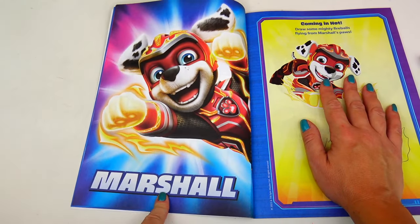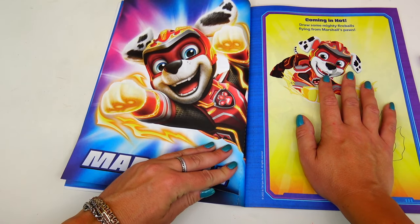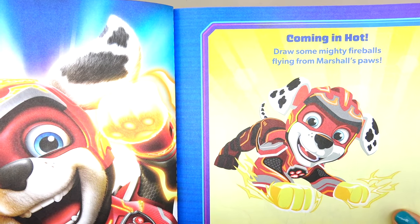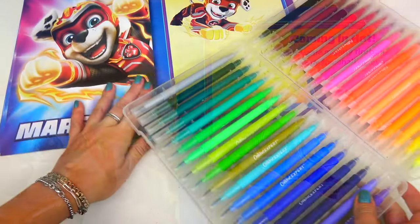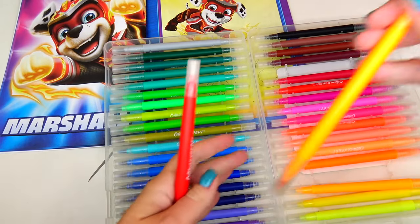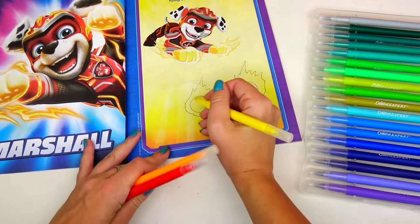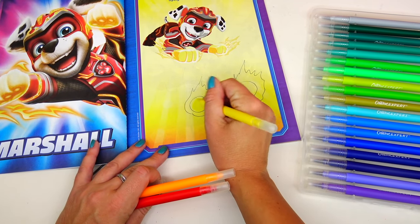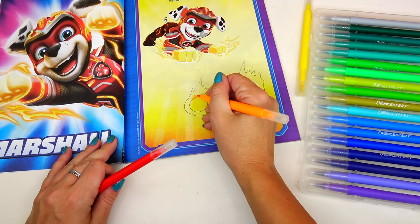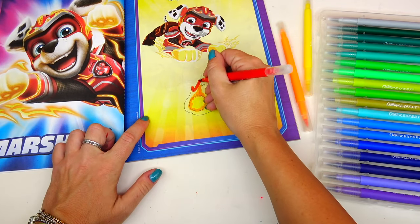Next is Marshall! I really like these pictures! Look, they are perforated, which means you can easily rip them out of the book. Coming in hot — draw some mighty fireballs flying from Marshall's paws! So here are my markers. I will need red, orange, and yellow. I already did the sketch. First we are going to color the center yellow, next orange, and outline red.